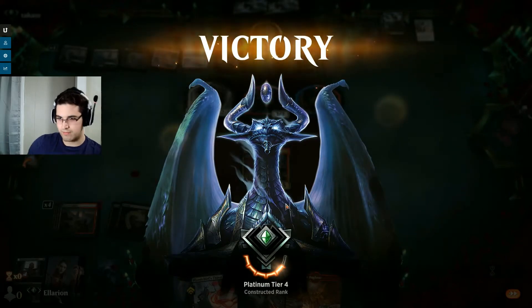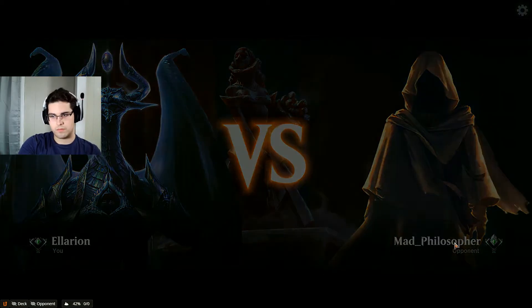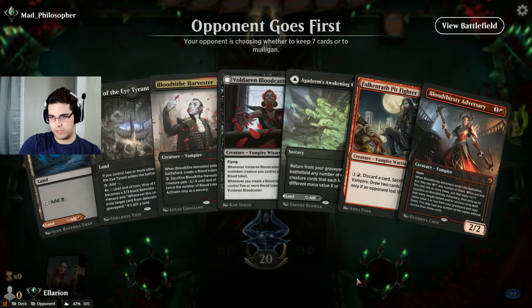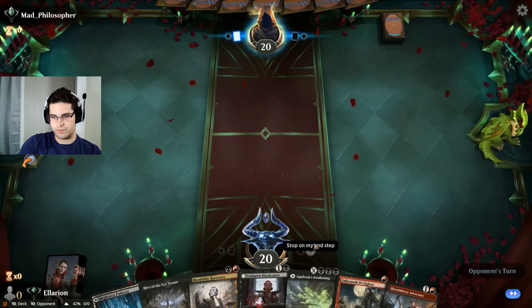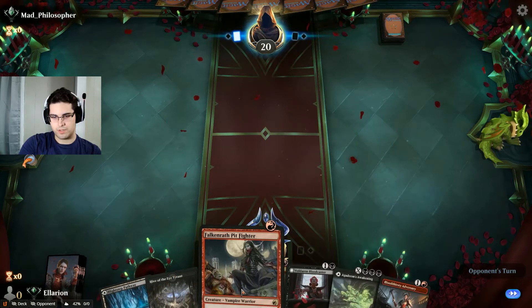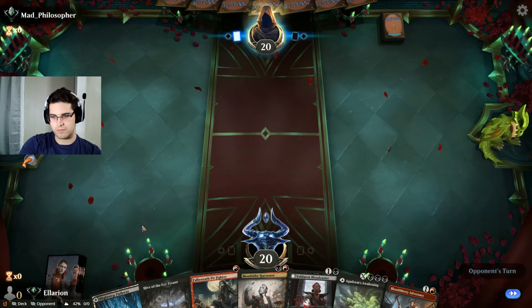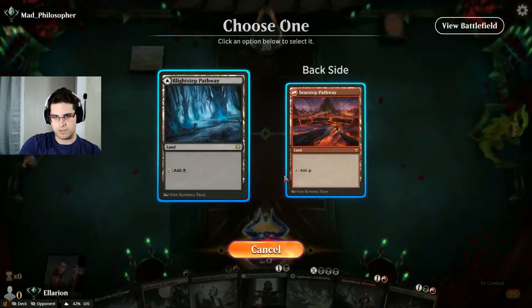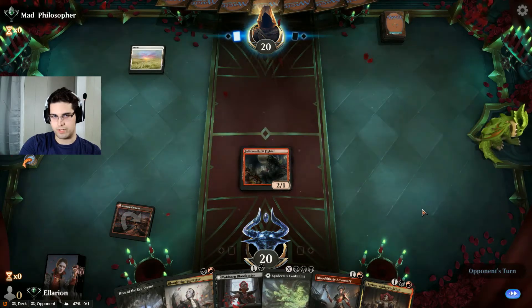Game 2. We have a nice curve — going one, two, two, two. That's all you really need in your aggressive deck. There's our three-drop. Curve it out — just like to do it up.